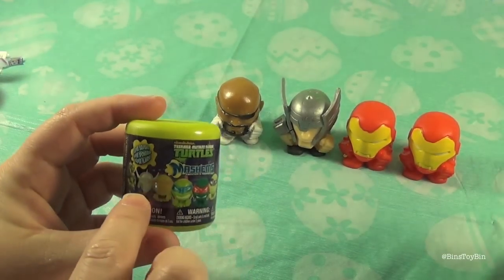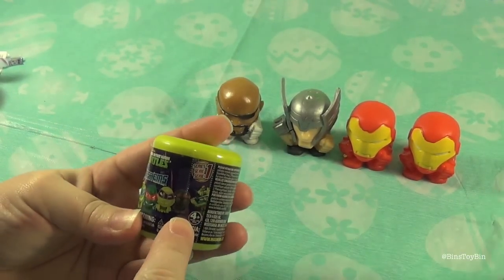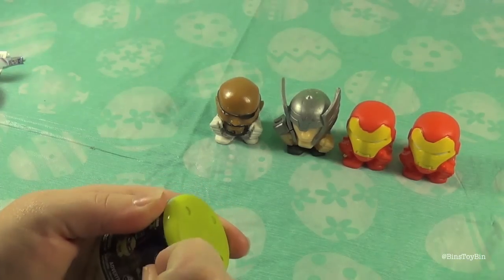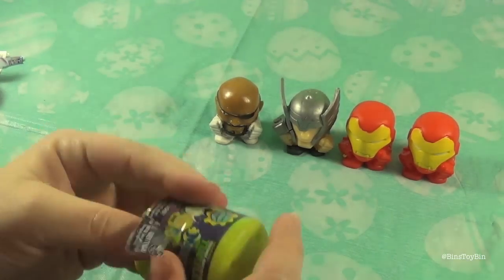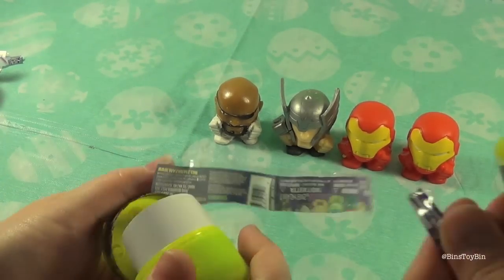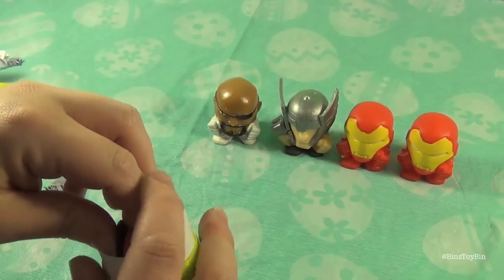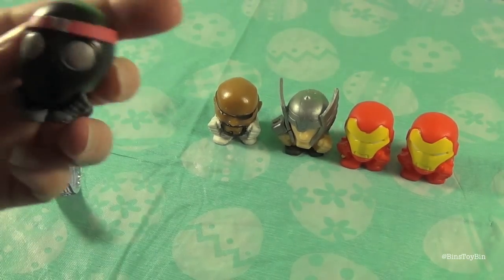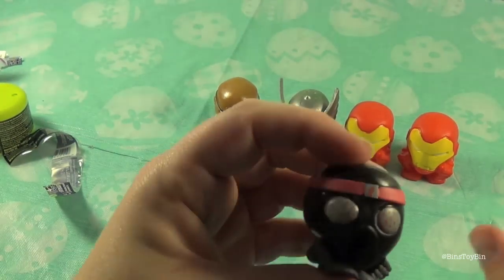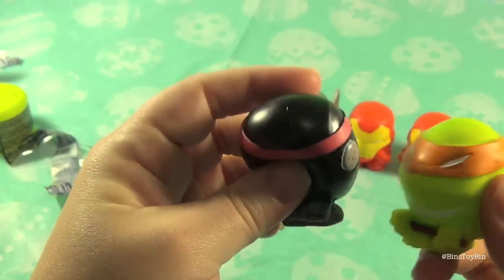This is going to be a short video today. You could get Shredder and a Foot Soldier too, in addition to the four Turtles. I hope I got a Turtle. Go from the bottom. Okay, let's see what we got. You got the Foot Soldier. I got the Foot Soldier. And I got... You got Michelangelo! Awesome! Cowabunga!